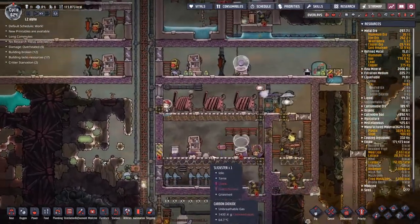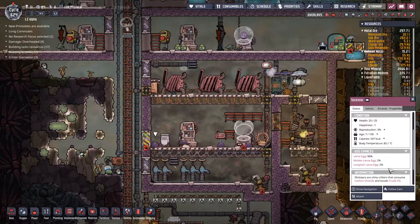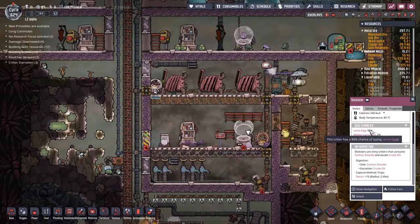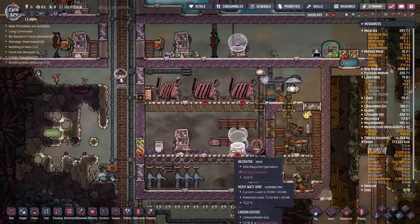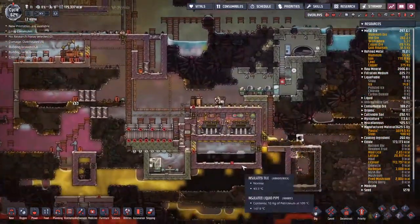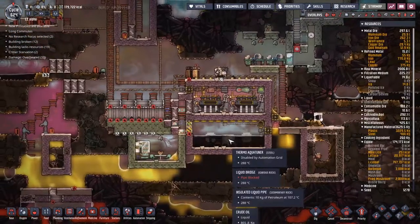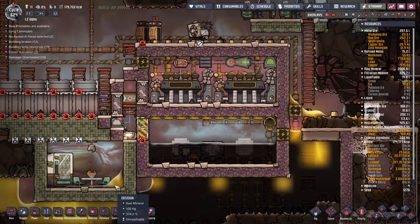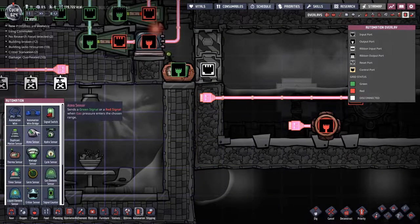We've managed to get ourselves a whole bunch of slicksters on the go again, mostly because the temperatures climbed up too high. But now that these guys are here, they're eating the hot carbon dioxide fast enough that we're actually managing to keep the temperatures down. You can see we're at 96 because of the temperature — it's a kind of self-leveling system, but it costs us iron ore to repair all this stuff afterwards. Quick temperature check — I told you it'd go up to 110. The thermal aqua tuner is saying it's disabled by the automation grid, and we've got some molten lead down there. That is super awkward.